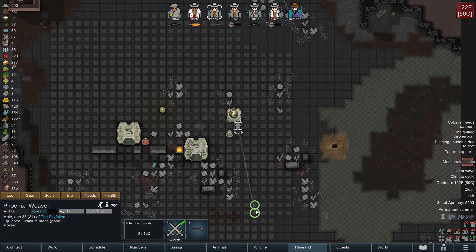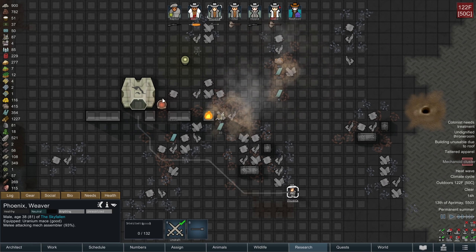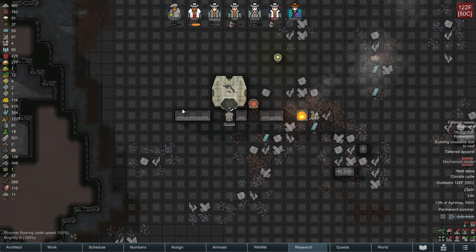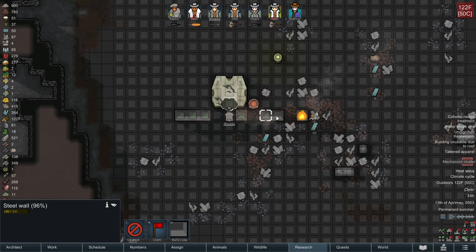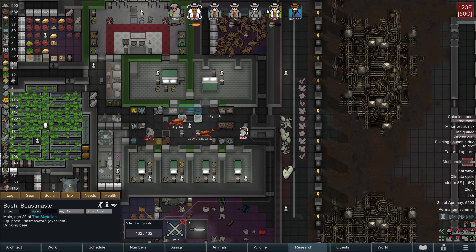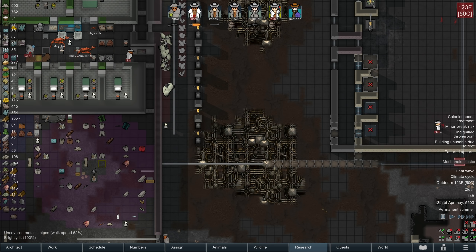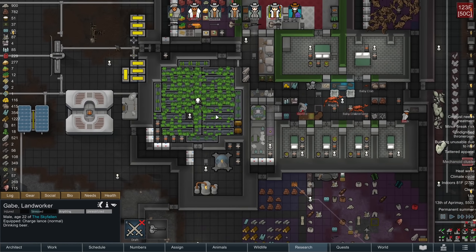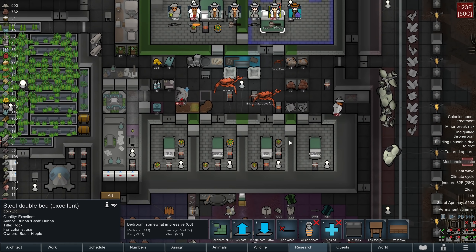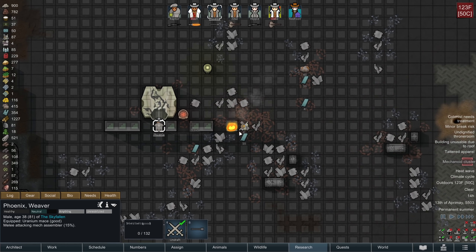This is a fully defeated mech cluster, it just doesn't know it yet. I hear hissing - let's back up. The low shield got destroyed. Let's remove all evidence. Gabe, I'm going to give you herbal meds - I want them to heal up quick. I'm not going to use my best meds because I don't need to, but I am going to use herbal meds just so they heal up faster, because I don't know when the next cluster is coming and I want to be prepared.